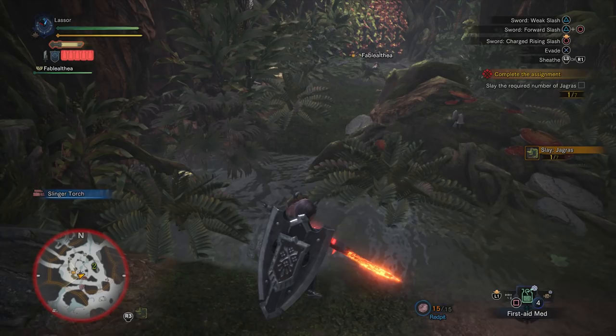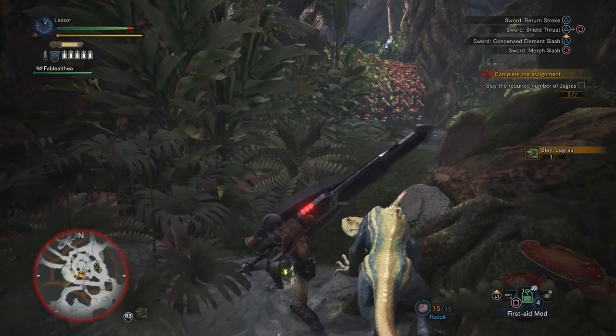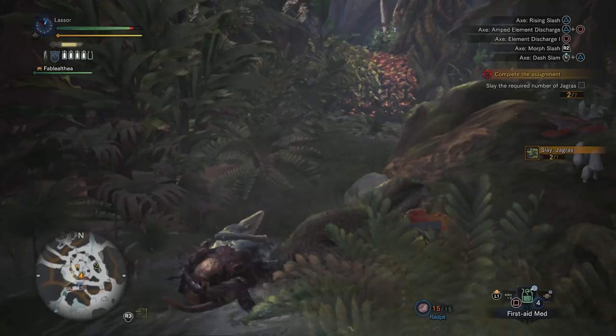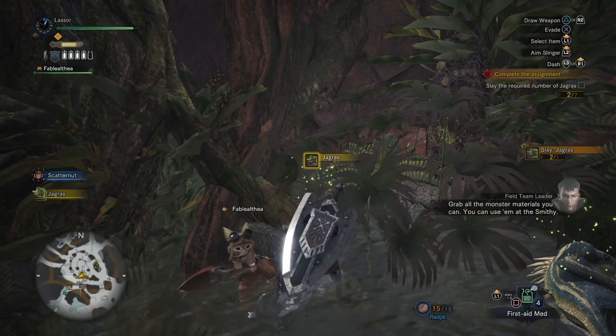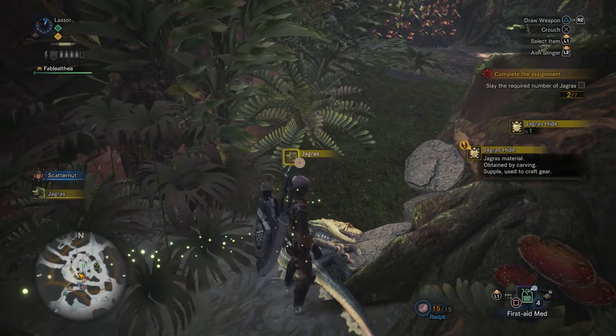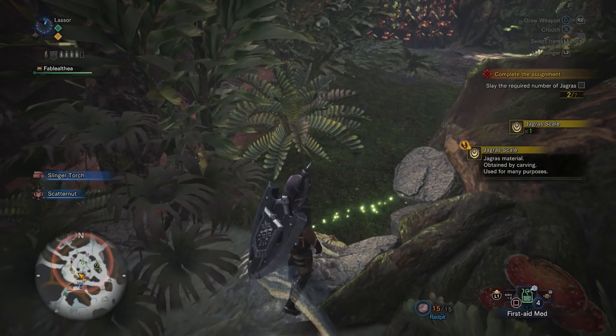Alright, I killed one of them. Let's morph to the other weapon. There we go — it did some damage. Whenever you kill one of these guys they're on the run, don't let them get away. You want to make sure you scan them to get their hides. Jagras material obtained by carving — supple, used to craft gear. And that's a Jagras scale, obtained by carving, used for many purposes.